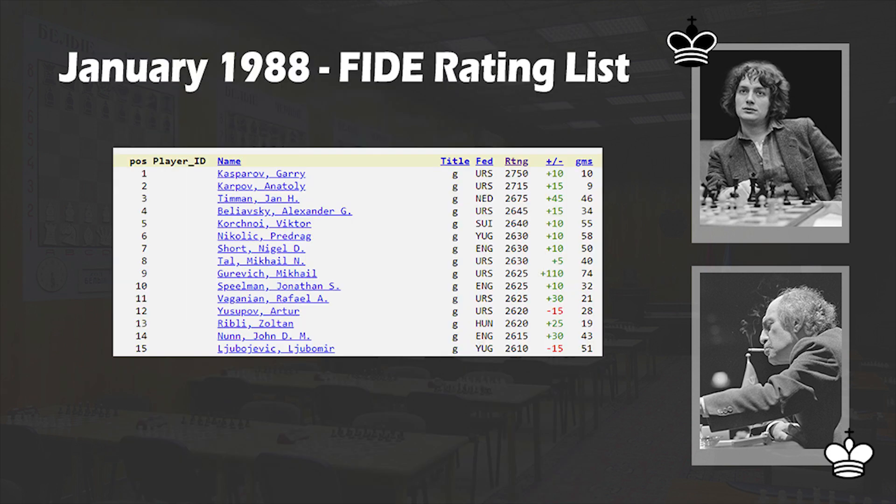In the 1988 rating list, Jan Timman was the 3rd rated player behind Kasparov and Karpov, while Mikhail Tal was the 8th highest rated player. We all know that already at that time Tal had serious health issues and his best days were far behind, but still he was demonstrating excellent chess and was in the top 10. This is just amazing, and it speaks about Tal's unprecedented talent.